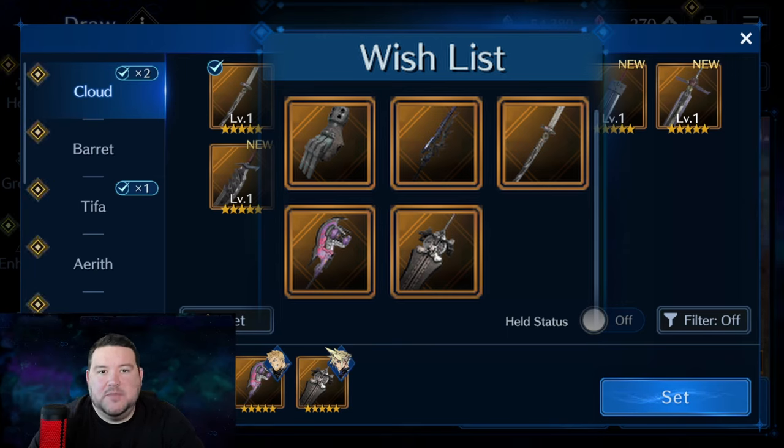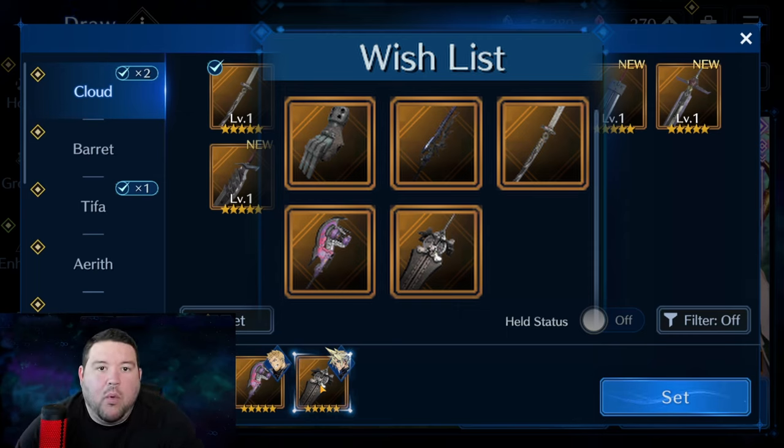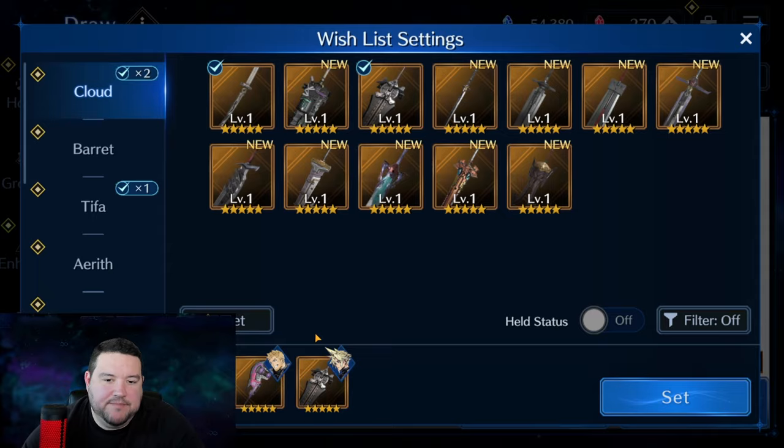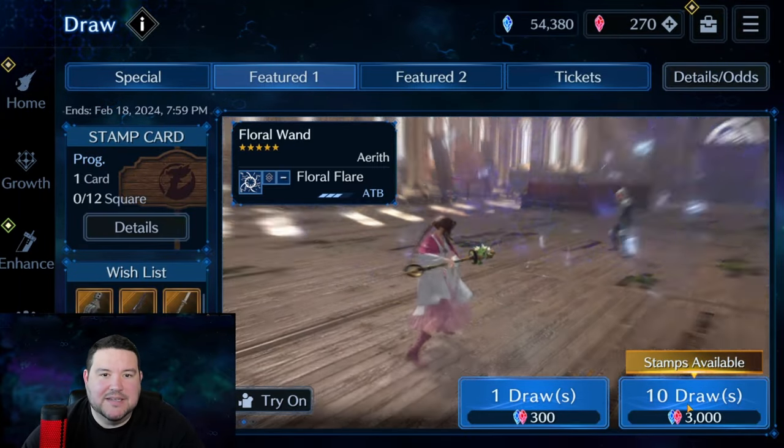Wind and water specifically are things I need to focus on because I've got fire, lightning, and ice pretty figured out. Not only do I have pretty good weapons and arcanums for those, but those have summons. Even if you're not super sorted out, having a summon can make a big difference for what you might lack. There's no summon yet for water or wind, so those are the two I'm really behind on. I do have the maritime sword for Cloud, and I'm going to be trying to go for more of that. Also, automatic for Glenn because I really want to use Glenn, and then the fire sword for Cloud. Let's go ahead and do the draws.